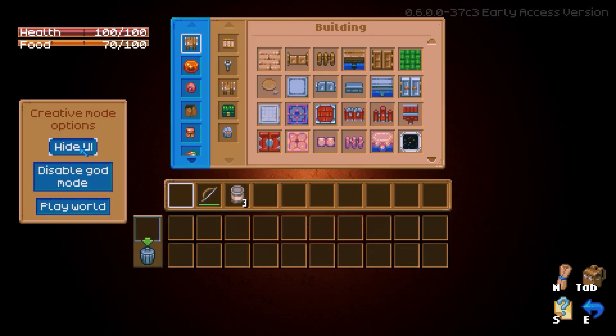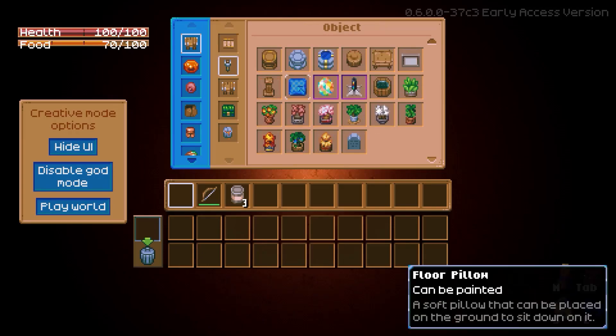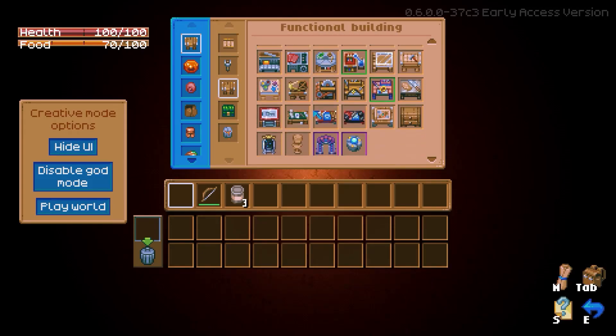The Creative Mode menu is your one-stop shop for all the items and objects you'll need to bring your world to life. Everything is sorted neatly, so you can quickly find what you need and get back to building.